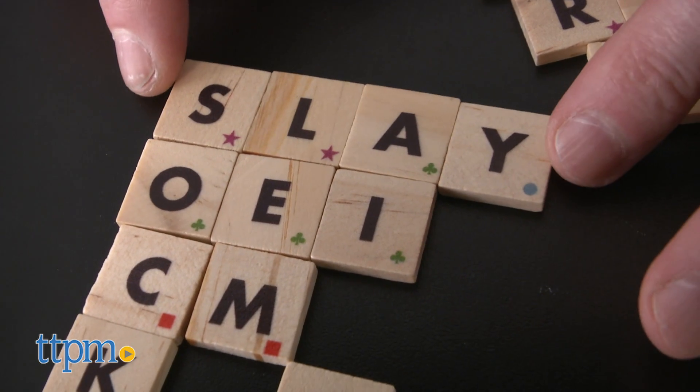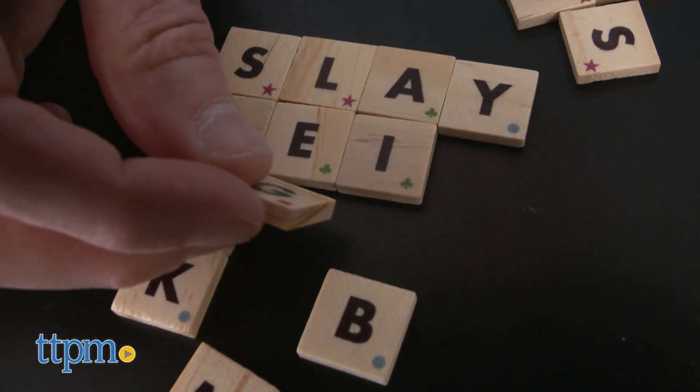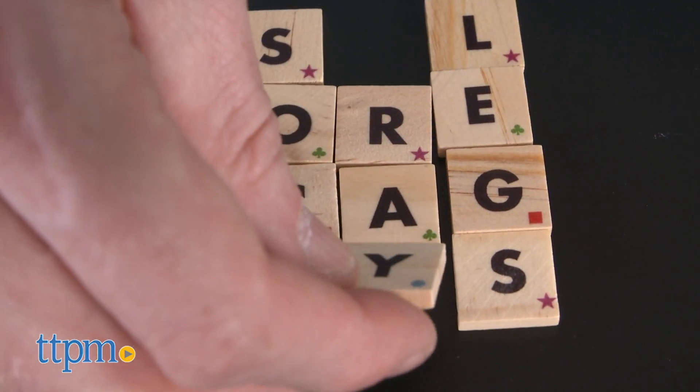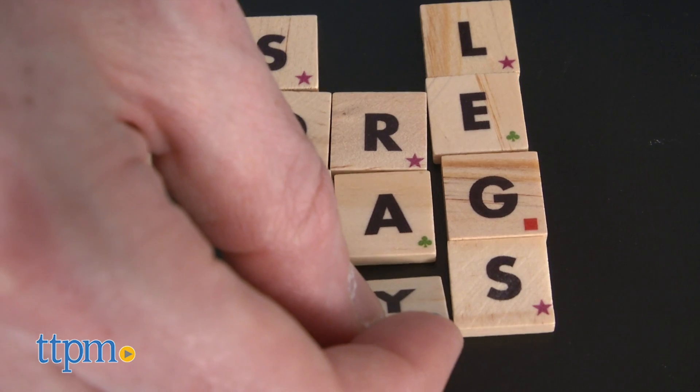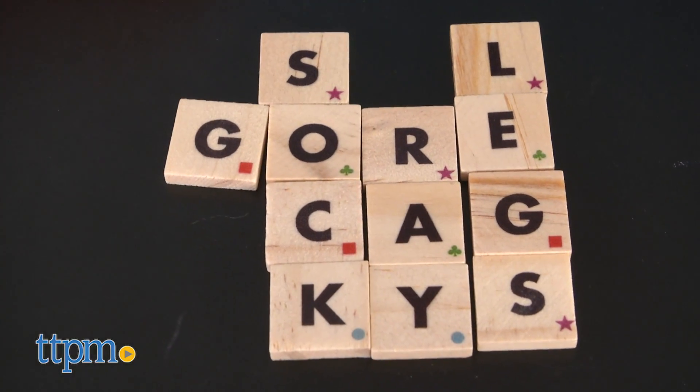Wordoku is a combination of sudoku and crossword puzzle play, and it also reminds me of Scrabble and Boggle. Your goal is to create as many words as you can within a grid before the five minutes is up. The game is played in three rounds.